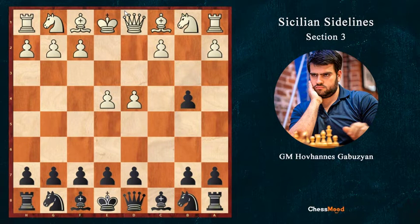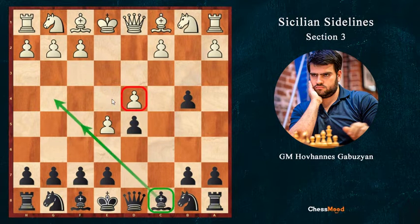Let's investigate why d4 is bad. After the d5 reaction, white is able either to take or to play e5. After e5, you might already feel it's wrong for white, because our pawn is not on e6 and we are simply able to develop the bishop in the future.